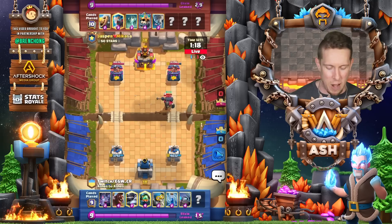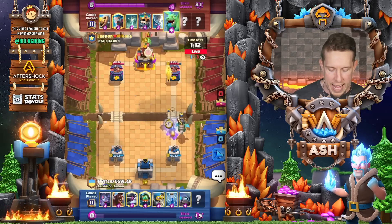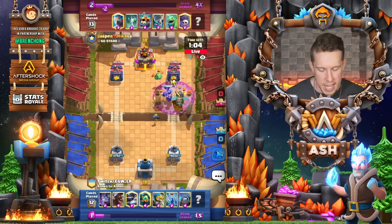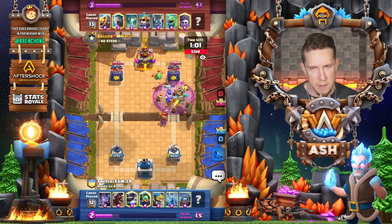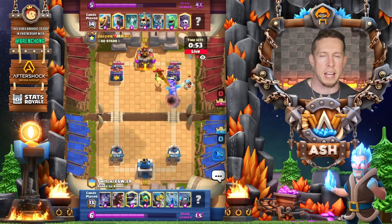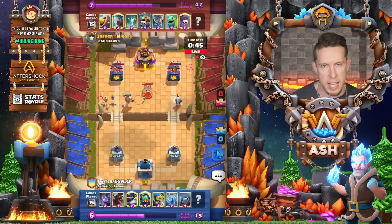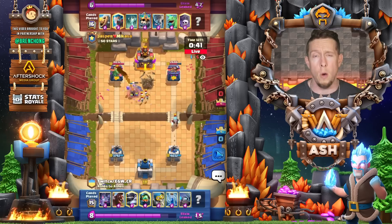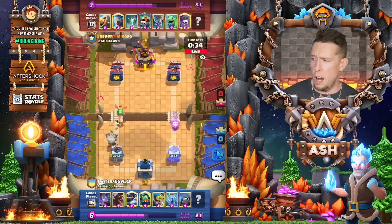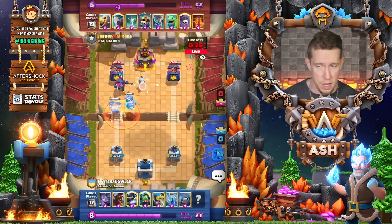Here we go against a Skeleton King Graveyard deck — still around inside the meta. I asked EGW for advice regarding this deck and what common mistakes players are making. His feedback was that the number one mistake is he very rarely places a Mega Knight in the back — with a couple exceptions we'll talk about as the video goes on. He's not trying to build pushes behind the Mega Knight in back unless the opponent has an Inferno Tower and we need to dual lane push. He says even pro players often make that mistake.